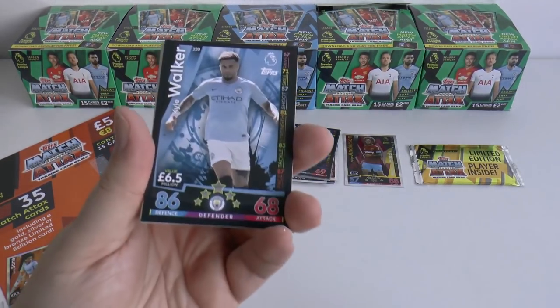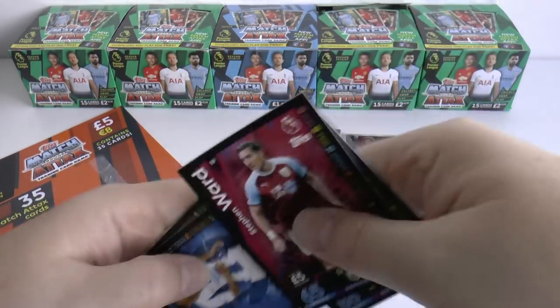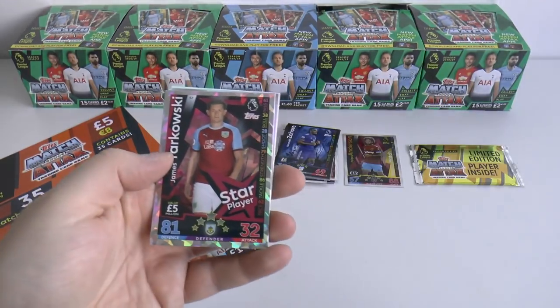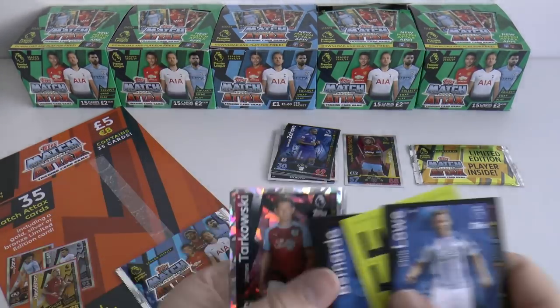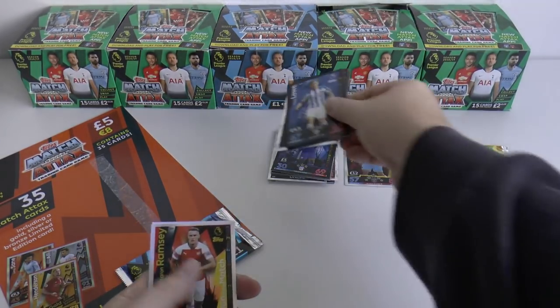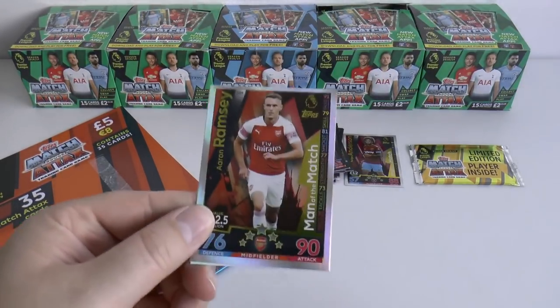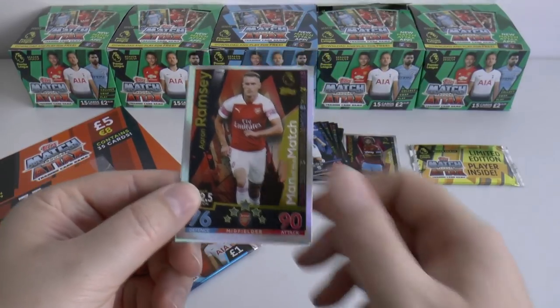On to our next pack, where we start with the base cards: Kyle Walker, Stephen Ward, Bernardo, Chris Lowe, and then James Tarkowski of Burnley as a star player card. Moving on to inserts, we have Aaron Ramsey as a man of the match card.